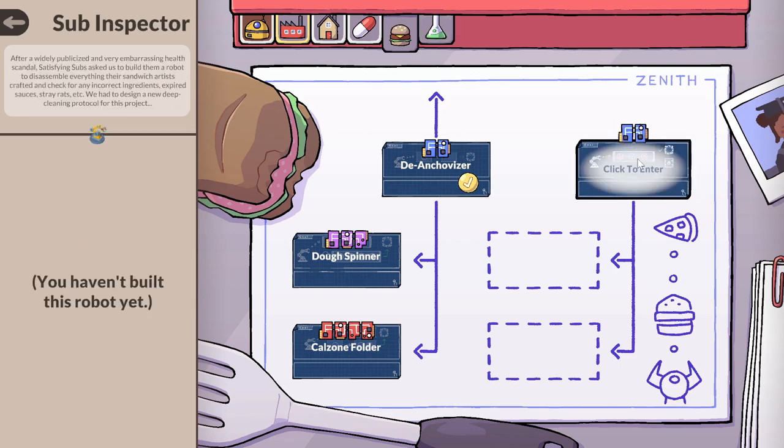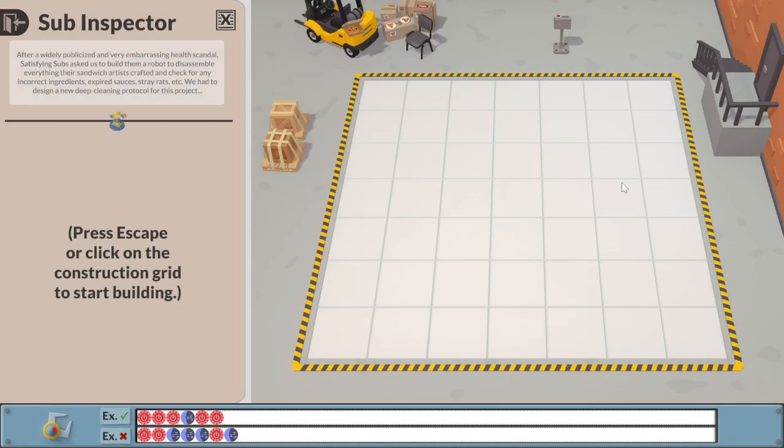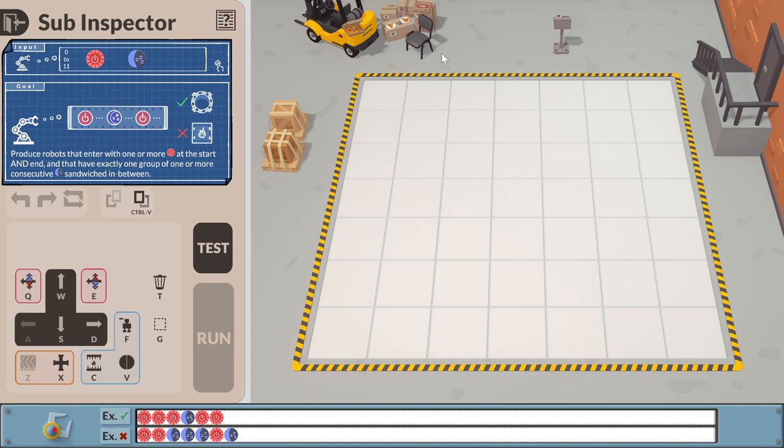Well, teach me about Sub Inspector first, at least. After a widely publicized and very embarrassing health scandal, Satisfying Subs asked us to build them a robot to disassemble everything the sandwich artists created and check for any incorrect ingredients, expired sauces, stray rats, etc. Produce robots that enter with one or more red at the start and end, and have exactly one group of one or more consecutive blues sandwiched in between. This sounds pretty easy. We read any non-zero number of reds, then a non-zero number of blues, then a non-zero number of reds.